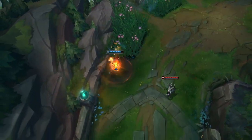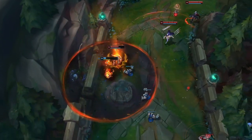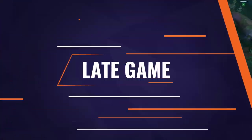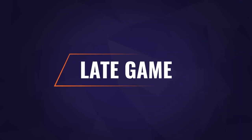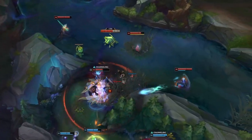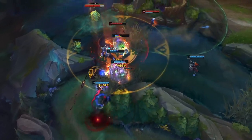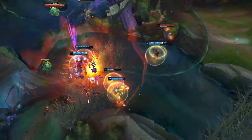Try to set up fights on your own terms and avoid getting engaged. Stick with your teammates and look to make picks to avoid Kennen setting up for a potential initiation. In the late game, he still has the same strengths and weaknesses as in the mid game and will try to initiate fights with his Flash, ultimate, and Zhonya's. Follow the same guidance of punishing his cooldowns and disengaging his ultimate.